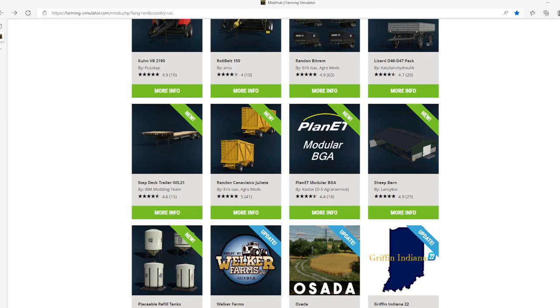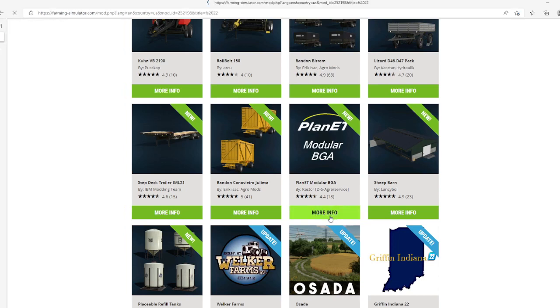Then we have the Planet Motherwork BGA by Castor DS, rated 4.4 stars with 18 user ratings. If you want to use the Planet ET BGA from the game but never find a suitable place for it, simply assemble it the way it suits you — whether it's a small farm or a large industrial BGA plant. With this modular BGA plant, you can assemble your plant the way you want it. The only limit is your imagination. The plant produces electricity, methane, and digestate from all types of biomass. A new control system means the plant is not influenced by outside production. This also results in a variety of control options — on one hand the bunker fills with biomass, and on the other hand the fermenter processes the biomass.